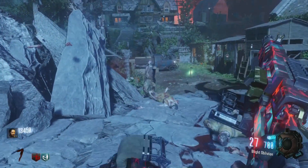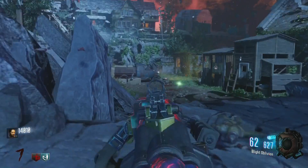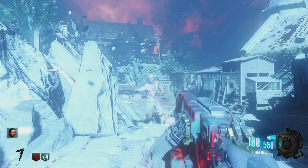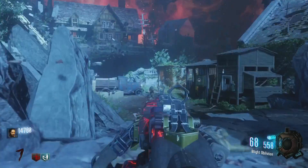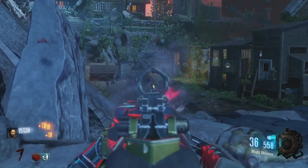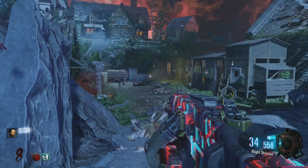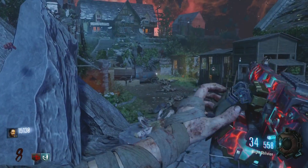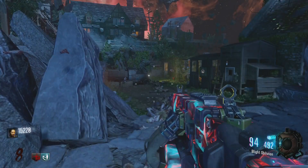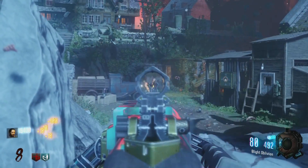The number one best camo in Call of Duty Zombies history has to be on Revelations. When you Pack-a-Punch, the fluid fluorescent colors just look awesome — I had to put this one at number one. You can get a bright green or a bright blue as well. This had to be the best Pack-a-Punch camo by far in any Call of Duty Zombies game. Hopefully in Black Ops 4 we get some even better Pack-a-Punch camos that completely destroy all the ones we've had in previous games.